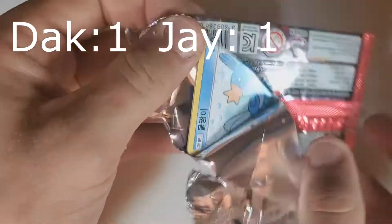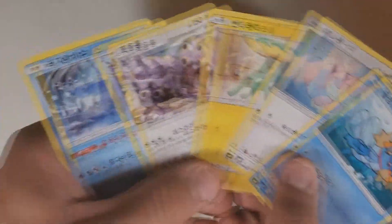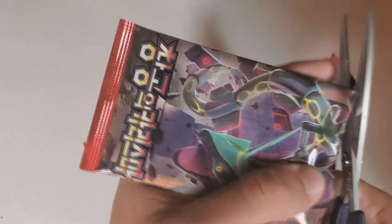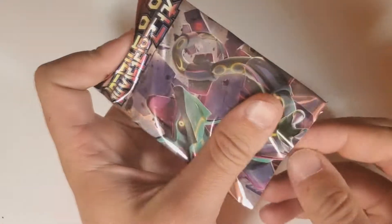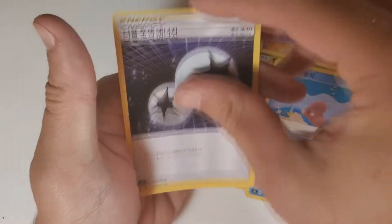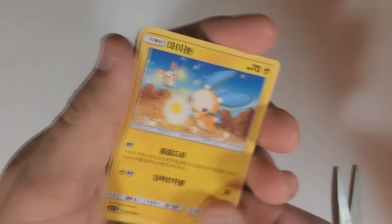Still 1-0 me. Do we want to count the prism as a hit? I think we should — that's definitely a hit, so 1-1. I need to start using scissors — you're butchering the packs. Regice. I'm seeing a whole lot of Gen 3 in this set, which is good for you. That would actually make a lot of sense. We do have the occasional Ultra Beast from the newer generations, but it's mostly Ruby and Sapphire — just like Cosmic Eclipse is from Gen 4, Diamond and Pearl.